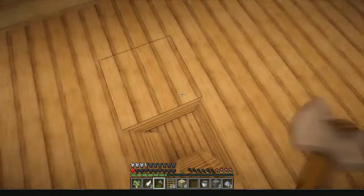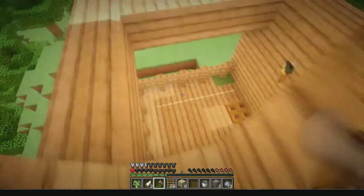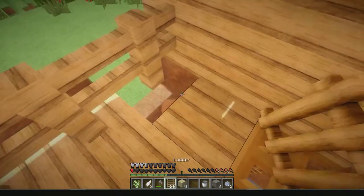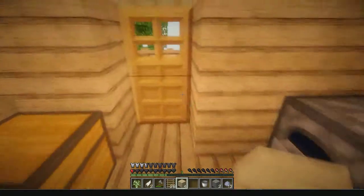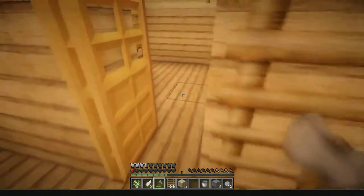I try to place all the ladders in one place, one below the other, so I can get down quickly. Wait, why is this block still mud? We need wood, god damn it. The trapdoor works, so let's just get some water for the swimming pool.